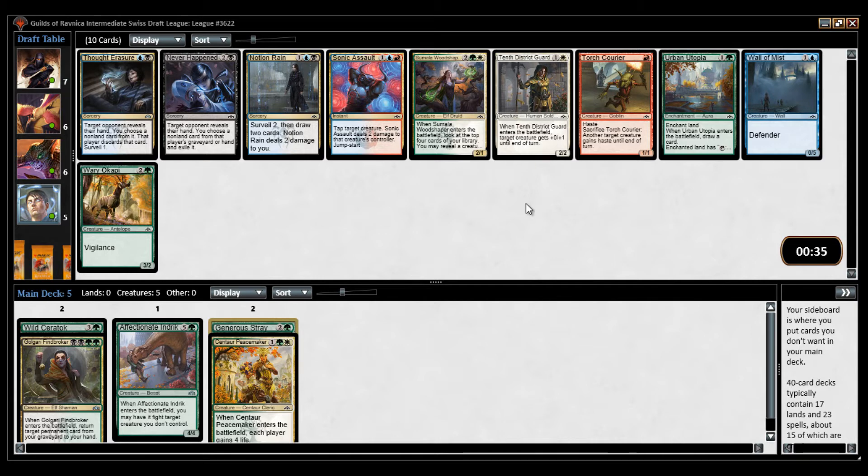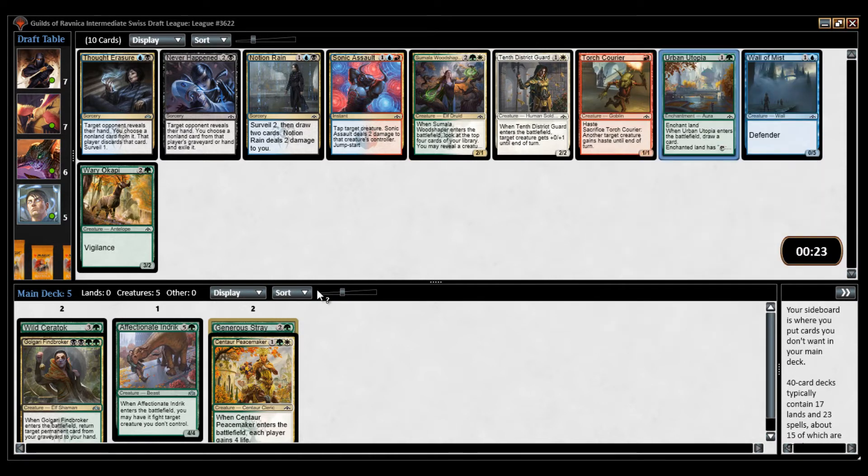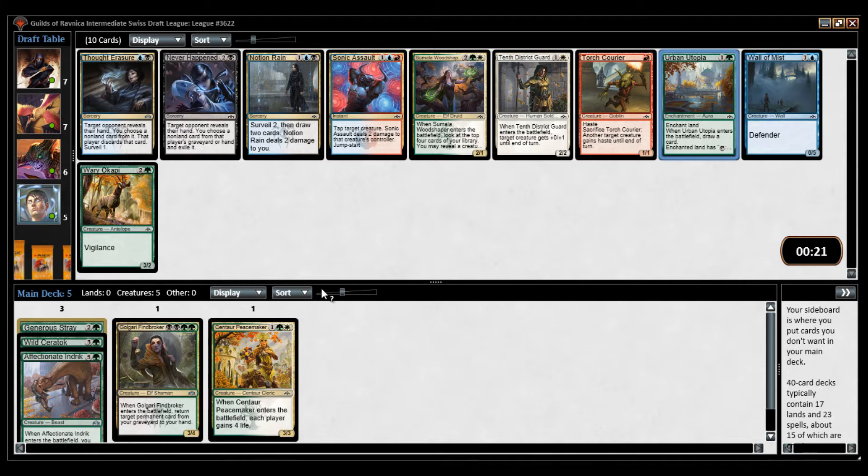There are two cards here. There is Selesnya Woodshaper — if I end up being Selesnya, that's good. Or there's Urban Utopia if you want to splash some blue card. I'm going to take the Selesnya Woodshaper. I think if you end up being Selesnya it's good because it tutors up a creature, then you can tap it to convoke it.